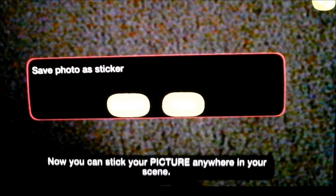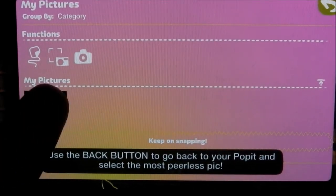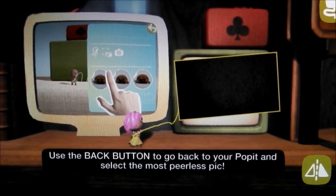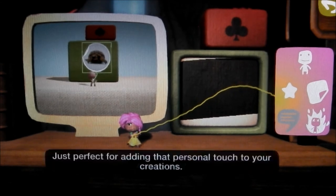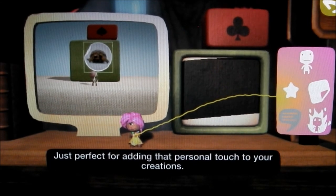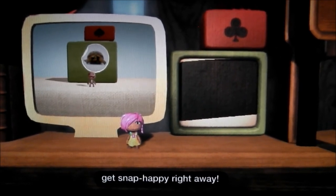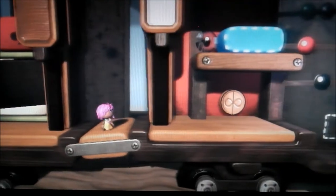I'm just going to have to take a picture of the floor. Press the R button when you're ready to take a snap. You'll place your picture anywhere in your scene. Use the back button to go back to your pocket and select the most peerless pick — and ta-da! Just perfect for adding that personal touch to your creation. That's going to cause lots of trouble, isn't it? You can only imagine what some people would take photos of and put into this game.